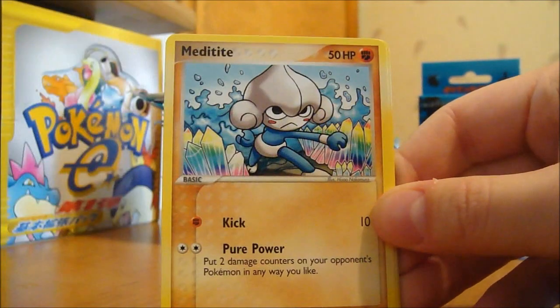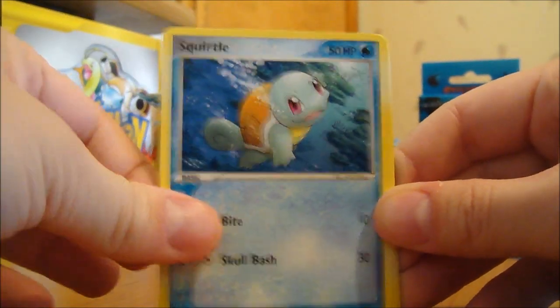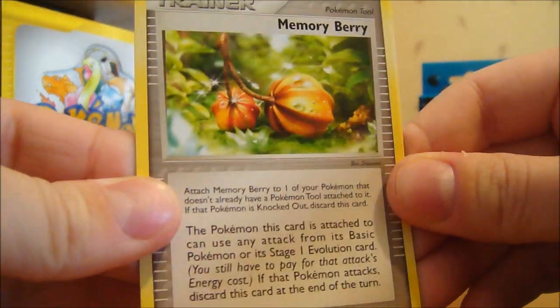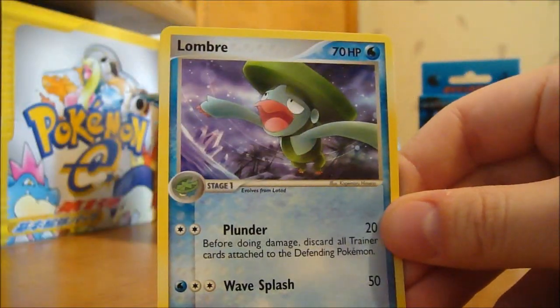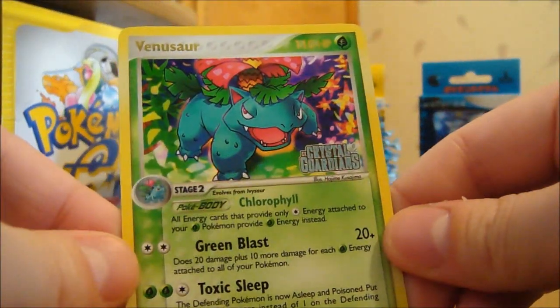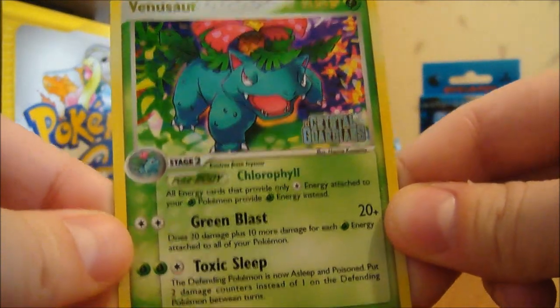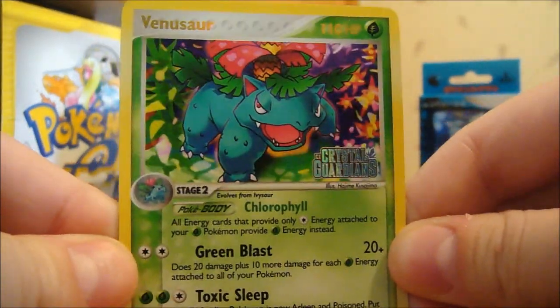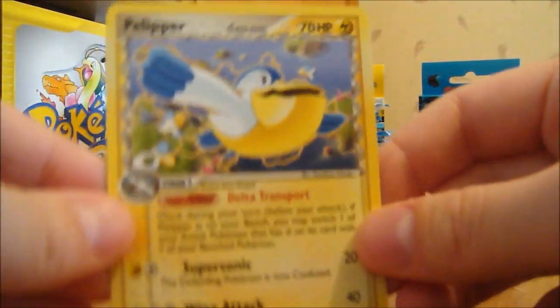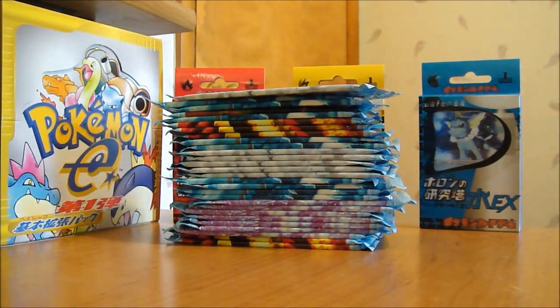Seventh pack: another Aeron, Trico, Meditite, Squirtle, Electric, Memoryberry — haven't had that yet, awesome artwork — and another Lumbee. Nothing too new there. My Reverse is a Venusaur — a Rare Reverse, oh yeah, that's awesome! My Rare is a Pelipper — not a Holo, but at least no duplicates yet. I probably just jinxed myself, so I'm screwed.